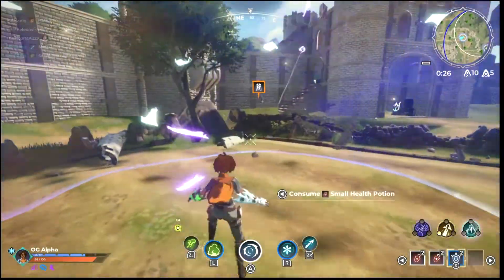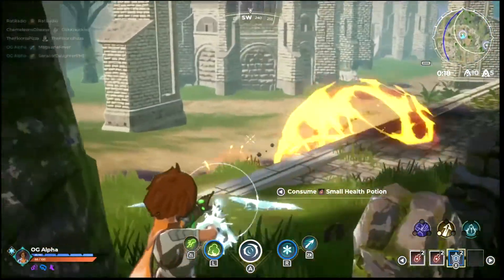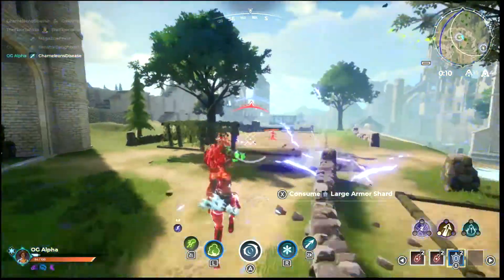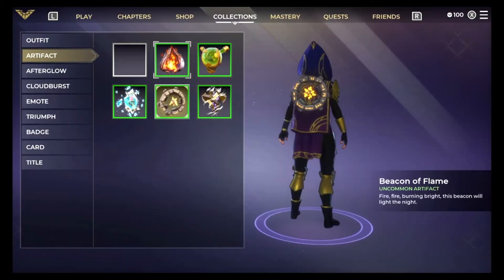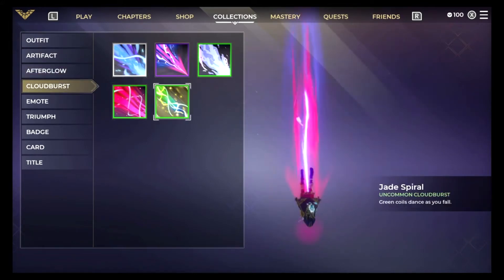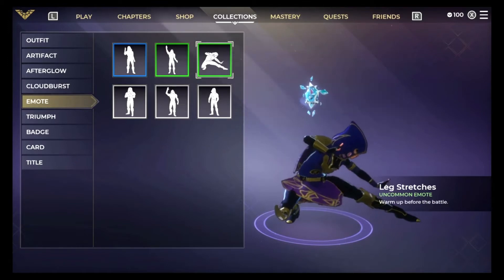More things I do like about this game: the graphics. I really like the graphics — they're of the cell-shaded variety, similar to Zelda: Breath of the Wild. The visuals and overall aesthetic of the game are pleasing. I also dig the customization in this game. You can change your character's skin, as well as the artifact that flows behind you, your afterglow, your levitation or cloudburst — the energy that trails your descent at the beginning of every round — and of course your emotes and triumph gestures, because it wouldn't be a proper battle royale without that.